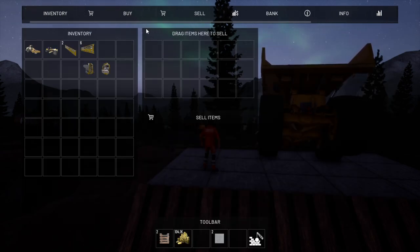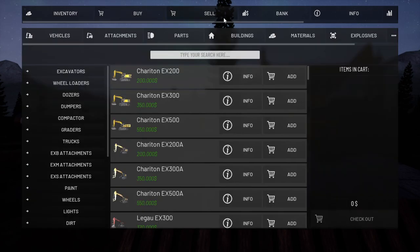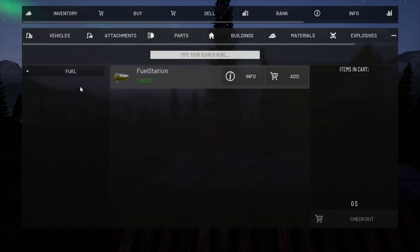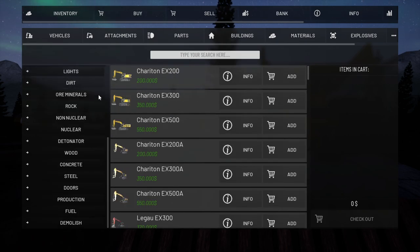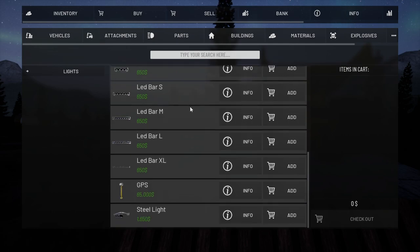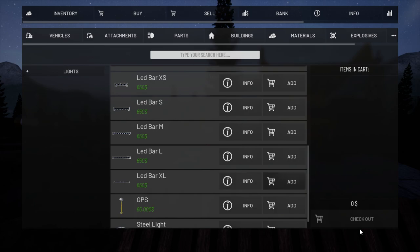Bank, sell, buy, inventory... it's not like there's a skip-through-the-night thing in there. Fuel — no. Production — we can make a house but that's not going to do anything. I don't see a bed anywhere. Look at some lights — they have like extra large standing lights outside, that's what we need.